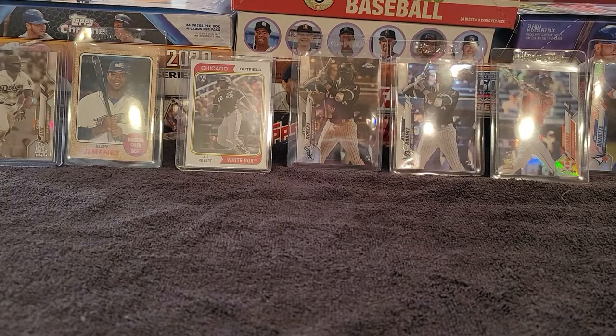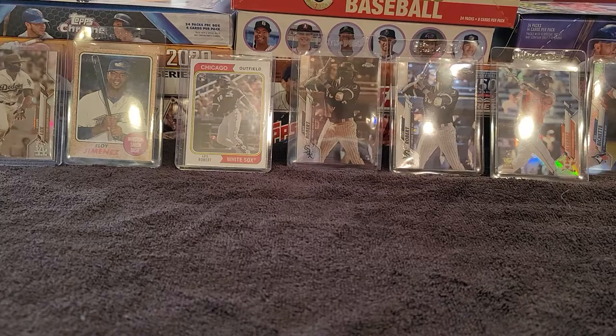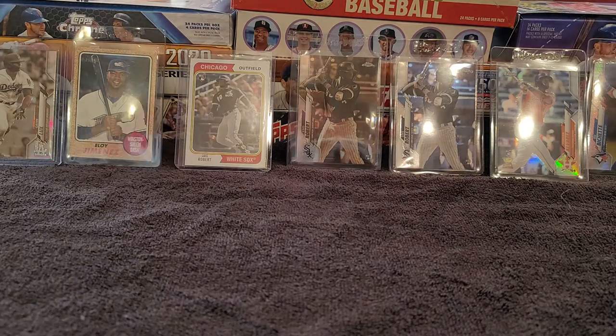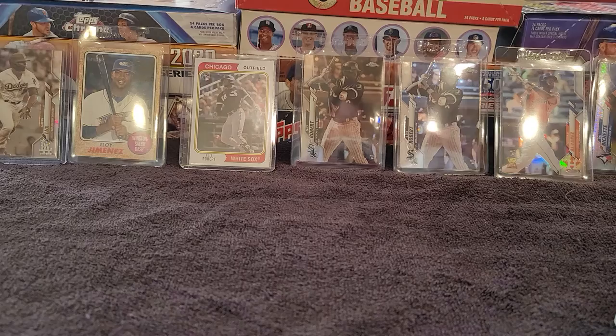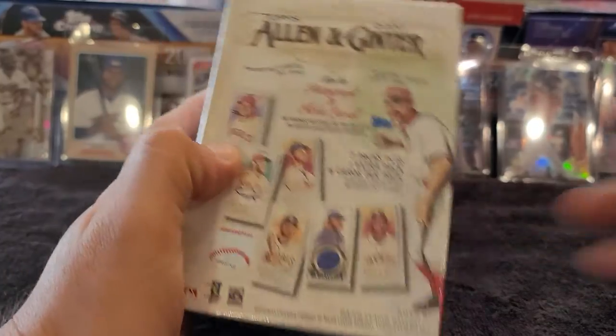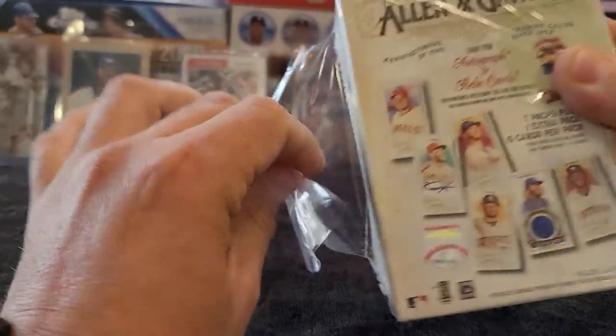Hey guys, this is Romy coming at you with another short video. We're gonna be doing new Topps Allen and Ginter. I'm gonna be doing a one blaster box, checking that out to see what we can pull. If we can get something good off of it, of course you guys know the rookies by now that we are looking for right there.